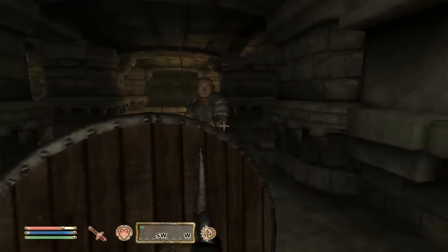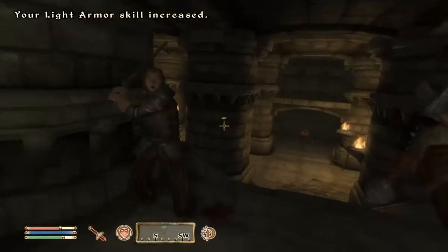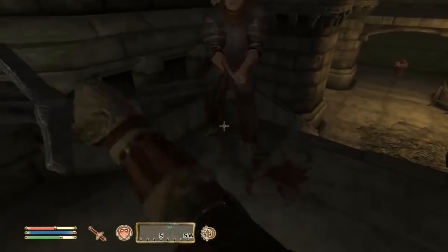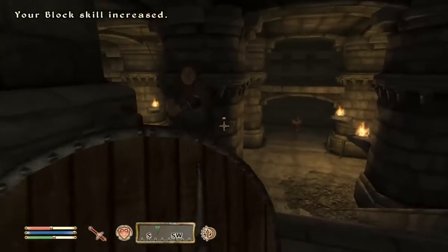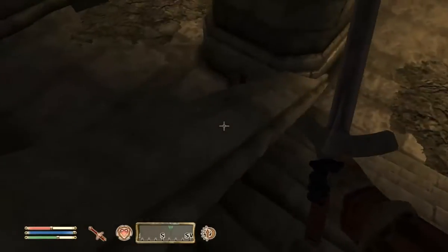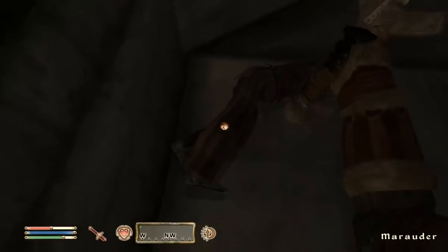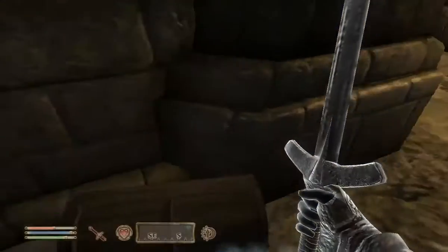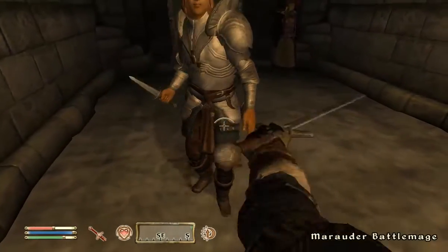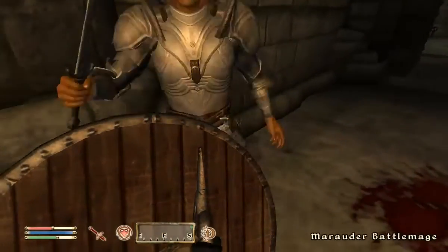I like how he has this huge iron cuirass — plate body, whatever you want to call it — an iron shirt, and then like cloth pants or whatever you want to call that. This guy's tough. That only does four damage? He had a lot of health though. He's just a regular marauder so I don't know why he had so much health. Could be because he was wearing an iron cuirass, which gives him a bit better defense.